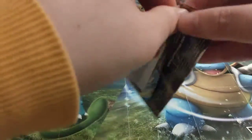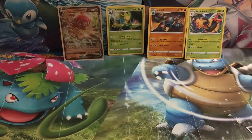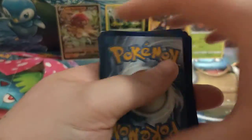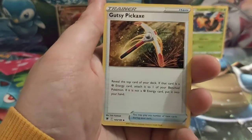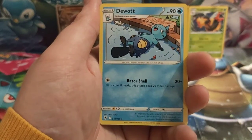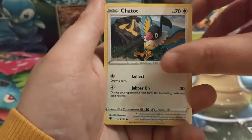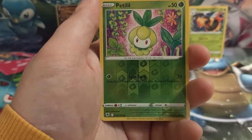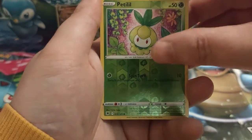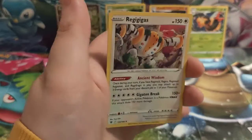Hopefully we'll get something good from here and set us on our way. There's that code card. Starting with a Darkness Energy: Hisuian Electrode, Gutsy Pickaxe, Dewott, Rufflet, Ponyta, Chatot, Bronzor, Rowlet, a Reverse Holo Petilil. Please — for this Rare card — we have got... it's a Holo, but it is a Regigigas. So there you go, guys — that is what you are going to be looking for in these tins.